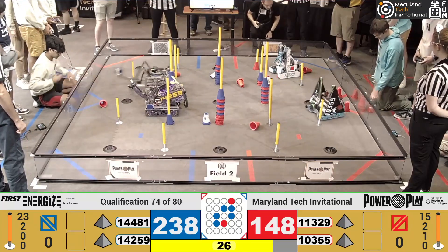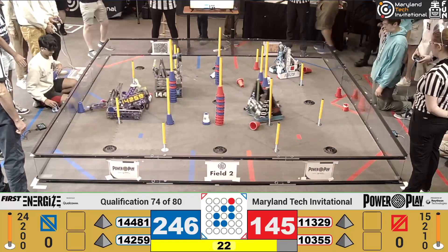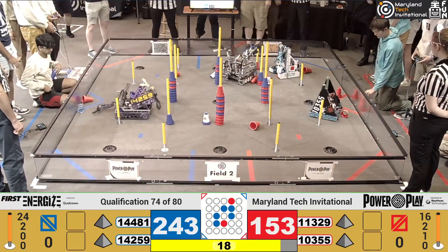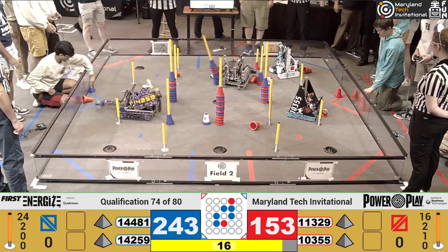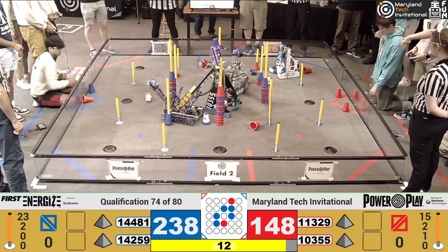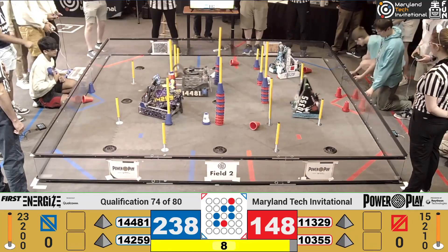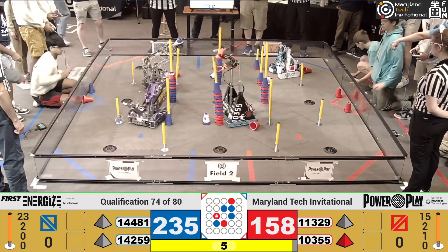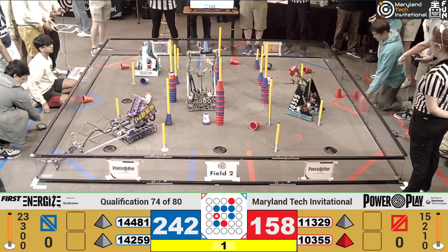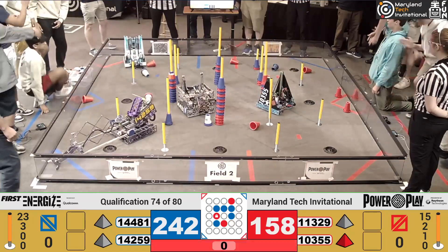We don't have a lot of time left, but it's time for these beacons to get out on the field and get deployed so they can capture some of these junctions for themselves. In fact, 14259 is just about to do that, scoring a cone. But Red Alliance swooping in there — 10355 — scoring a tall junction for themselves. And another tall junction for themselves as the end of this match comes in. A last-second reclaim by the Blue Alliance on that upper junction.